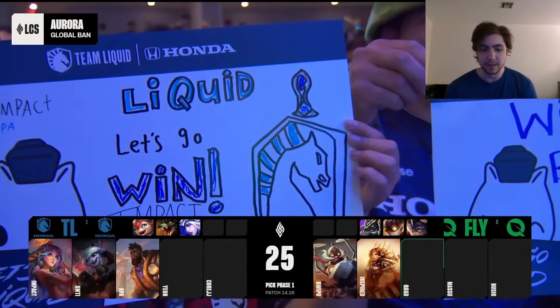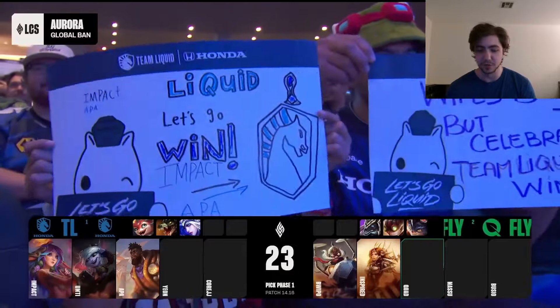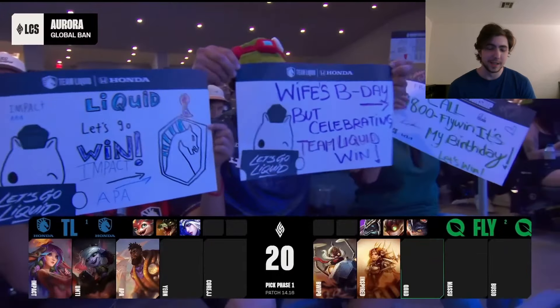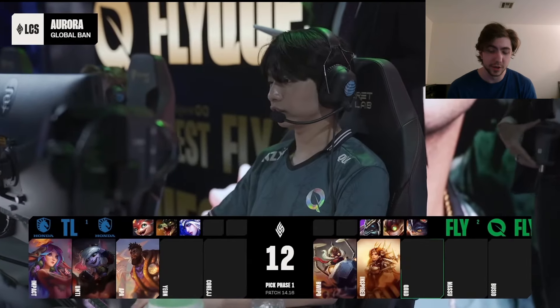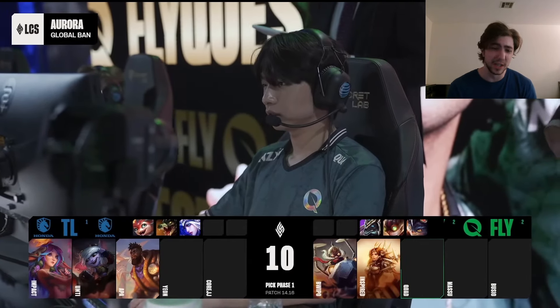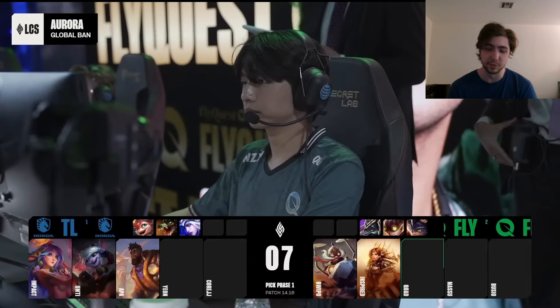Team Liquid start off by first picking Lilia on blue side, which is really, really nice. Super OP champion just in every facet — really fast clear speed, crazy damage and skirmishing, crazy teamfighting, really tanky with all the health she gets through her items, and just a really annoying champion to play against. Really good first pick from Team Liquid.